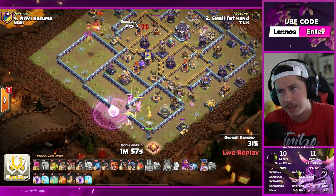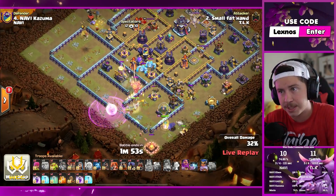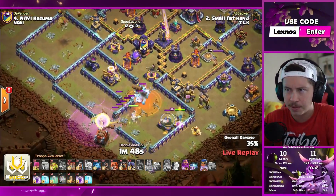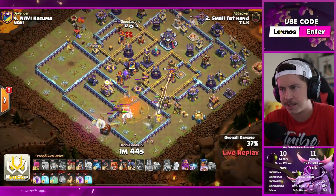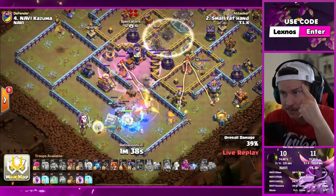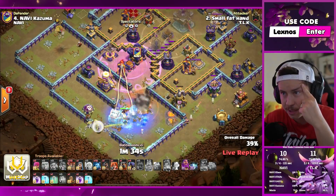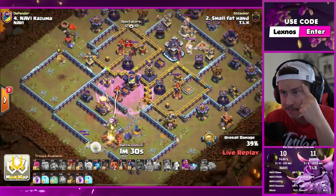Queen not going toward the eagle. Not going toward that multi early. Wall breaker doesn't make it all the way — that was his last wall breaker. Log launcher — you better hope that clipped the multi. It doesn't. He used his champion early as well. I don't know if I'm a big fan of this plan. Log launcher gets frozen — it gets targeted. That's mistake number two. And the healers get targeted by the eagle.